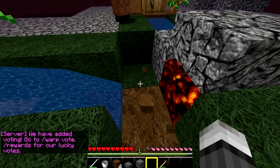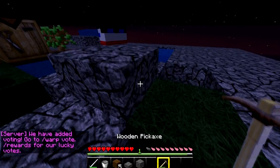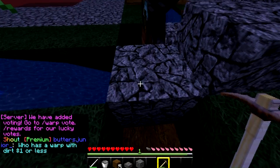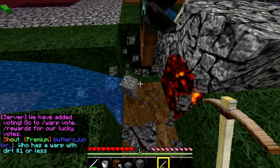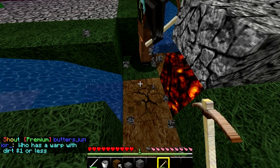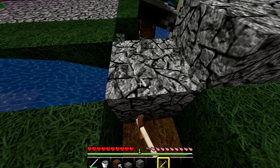Yeah, there we go. So we've got three. Now we have three cobblestone generators up on lava block. We should be able to get four in a minute when we expand. There's not four of us, so we don't need to. This is so efficient, mate.